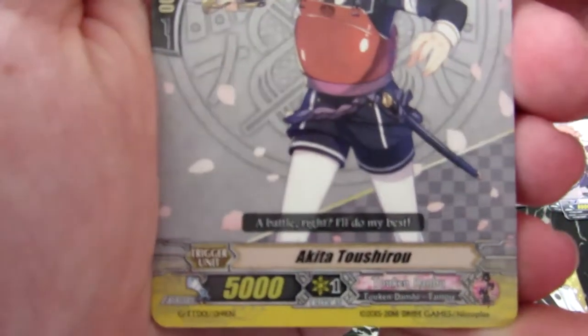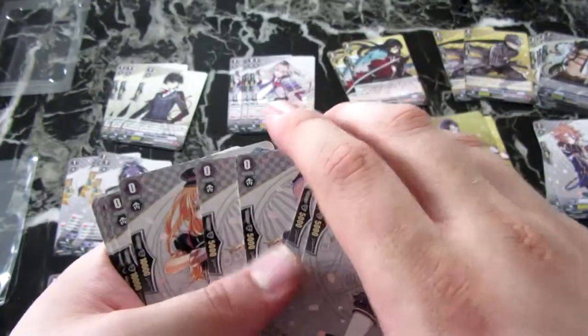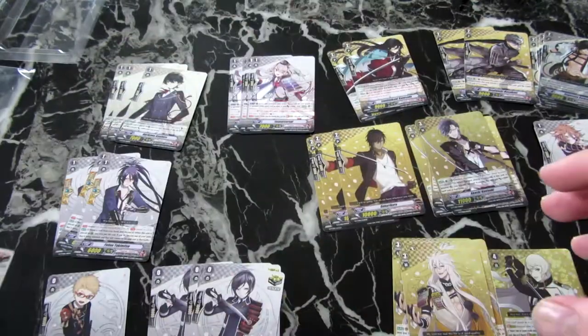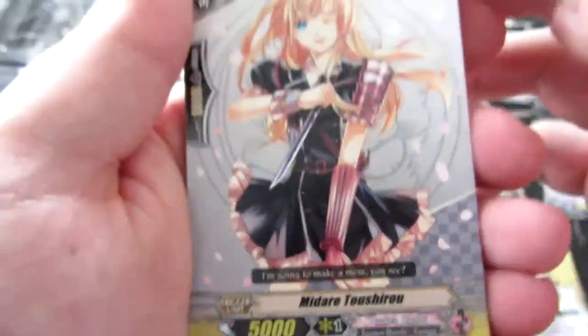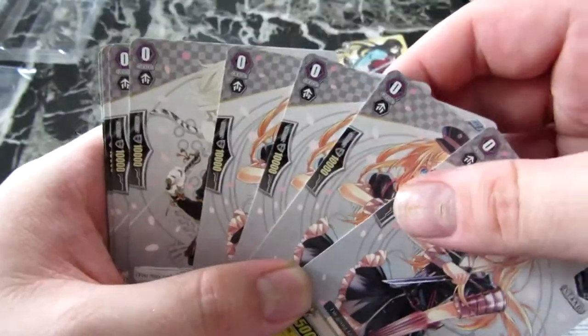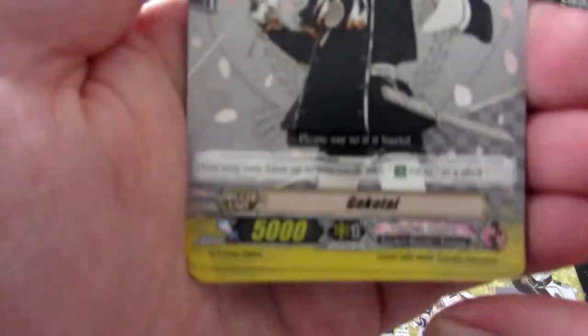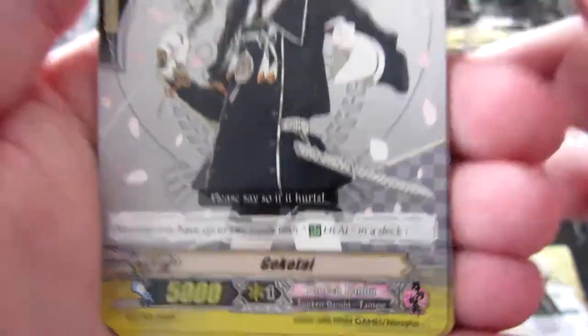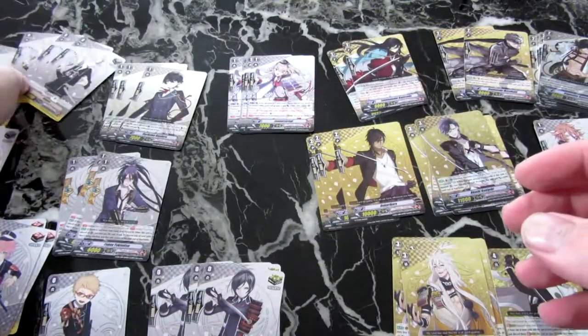Actually, critical triggers - you get four of them, which is nice. You then get Akita Tushiru, which is your draw trigger - you get four of them. Then you get Midare Toshiru. If I actually watch the anime - I'm guessing there is one - I'm pretty sure they probably find out they're all brothers and sisters. And then you've got Gokutai, which is the heal trigger, and you get four of them. So that is what you get in the Toku Rambo trial deck.